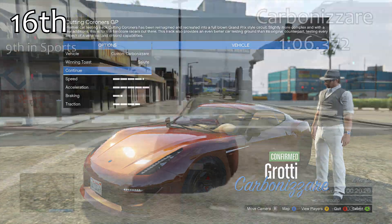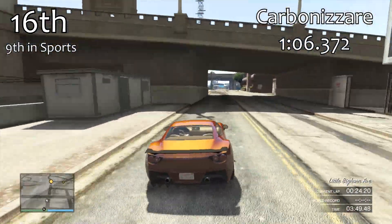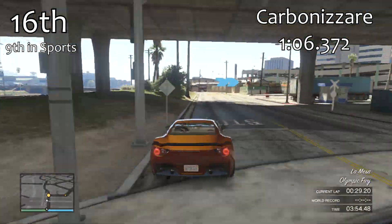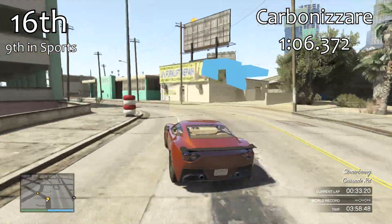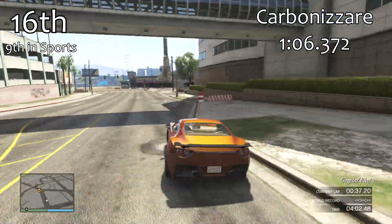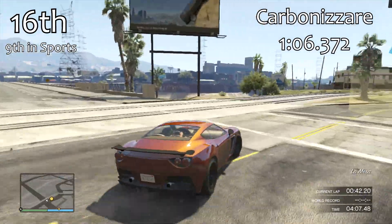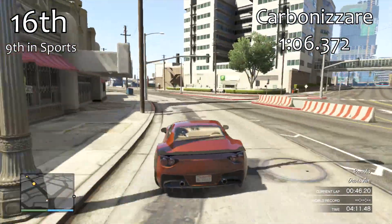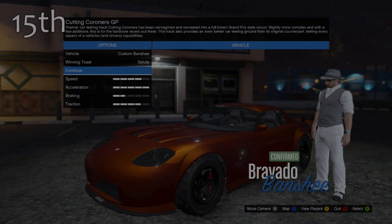In 16th place we have the Carbonizer. The main problem with the Carbonizer was always its traction, and that doesn't really change. The addition of a spoiler does help in terms of overall traction performance, but it still suffers a little compared to other sports cars. With a 1 minute 6.3, it's only about a tenth quicker than the Alpha. It's our 9th best sports car — good in a straight line, but not really that great around the corners.